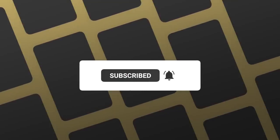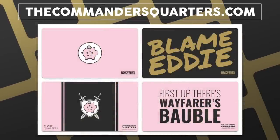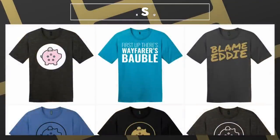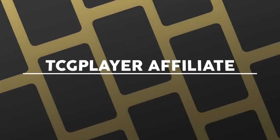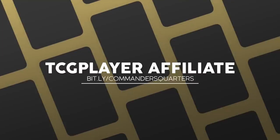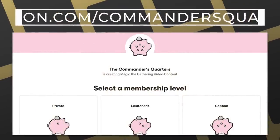You can check out our playmats and other merchandise at thecommandersquarters.com — we also have brand new t-shirt designs in stock. Another easy way to support the show is through our TCGPlayer affiliate links, whether you're buying a deck or individual cards. You can also support us directly by becoming a patron — there are many benefits to being a patron, and I truly couldn't do this without all their support.